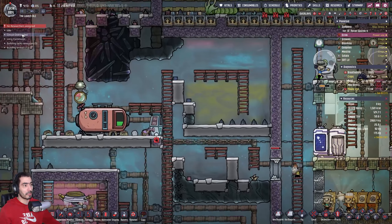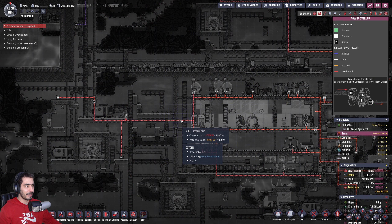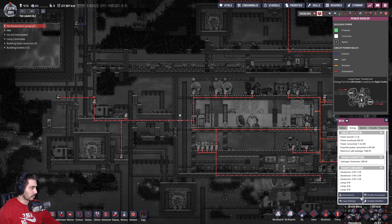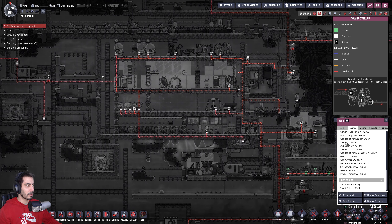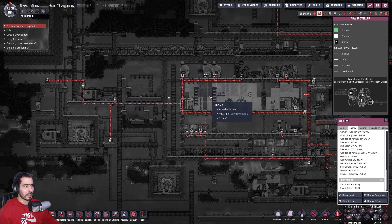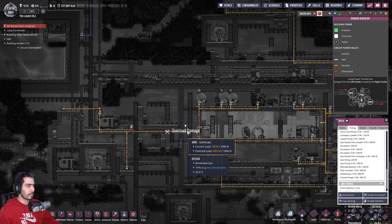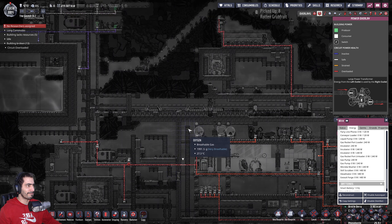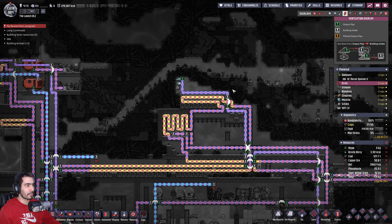Circuit overloaded — where? The desalinator, gas pump, incubator. The incubators — that's probably the tipping point. That's probably my problem at the moment. Unfortunately there's not much I can do right now. It's decreasing — two-point-something, minus six. Minus one. This should start to work and probably start killing all those things.